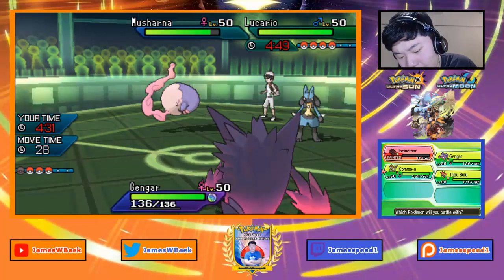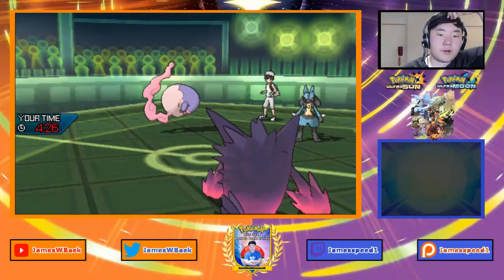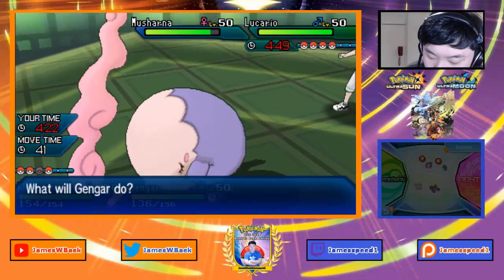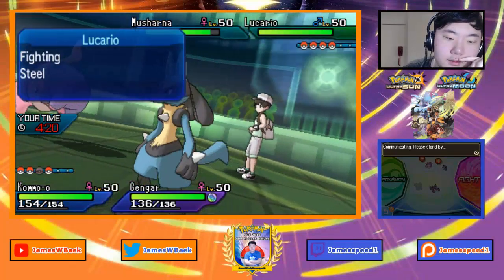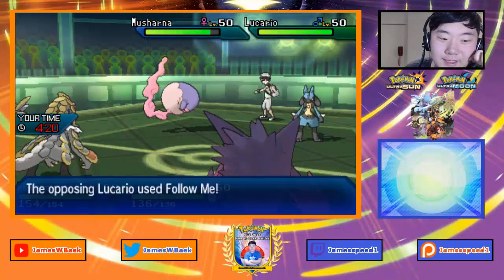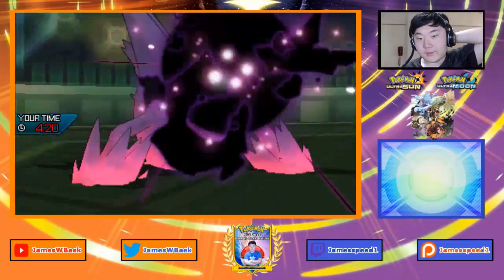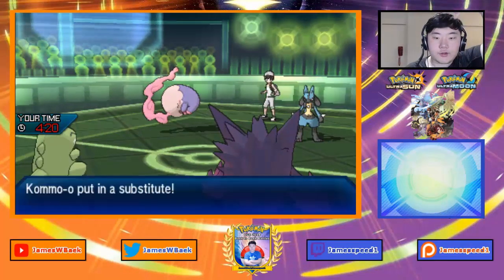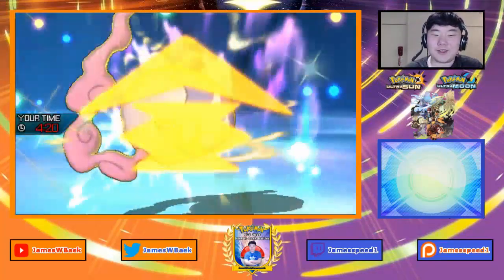I don't think Close Combat would knock out Incineroar without attack investment if it were Sash. I'll bring in Kommo-o and Shadow Ball the Musharna slot — Follow Me is there so I can maybe stall some turns in Trick Room. I'll Sub up. You have to Follow Me here if you're my opponent. Follow Me comes out — that's a trade I'll take. I get a Sub up and Musharna goes for Z-Trick Room.